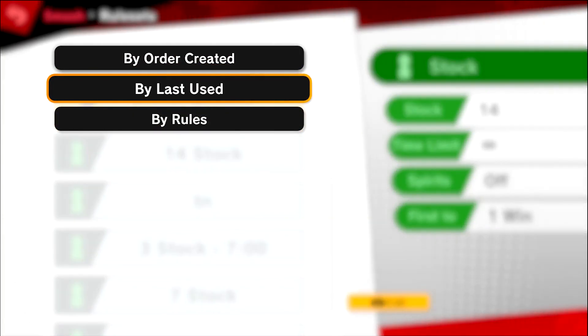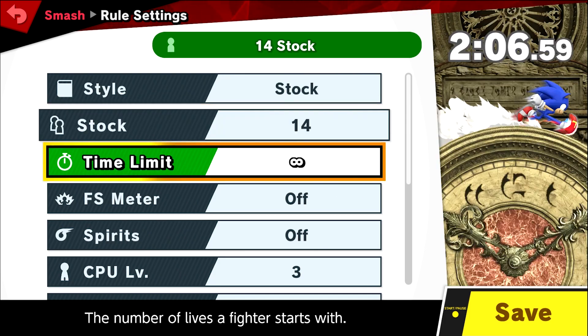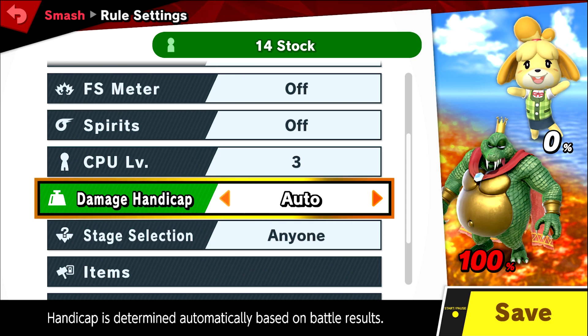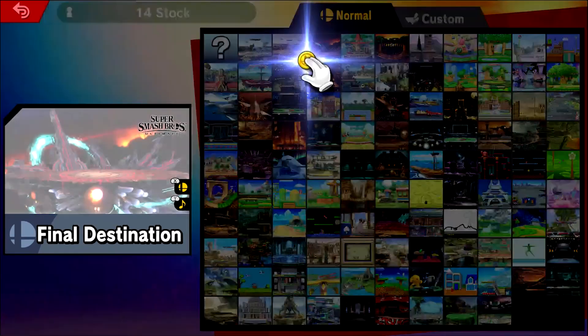What you're going to do is go in and set your stock amount to whatever you want — I usually never do anything below 10. Then you're going to go to the fixed damage handicap. Make sure you don't turn that to auto or off — make sure it's on.